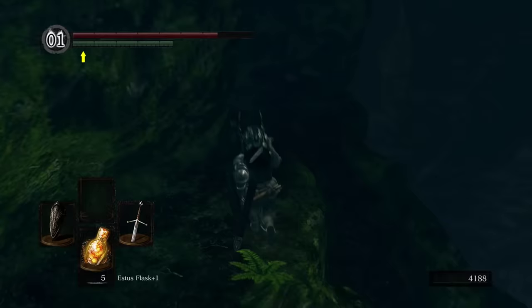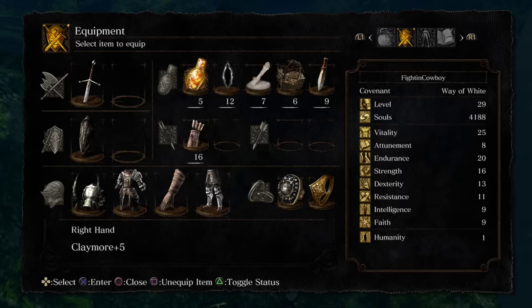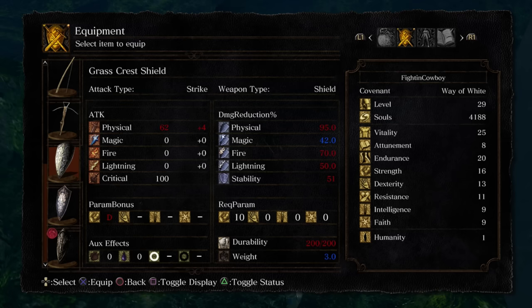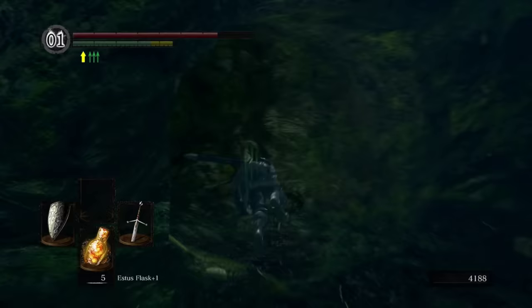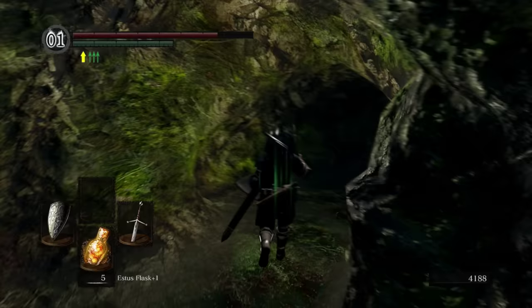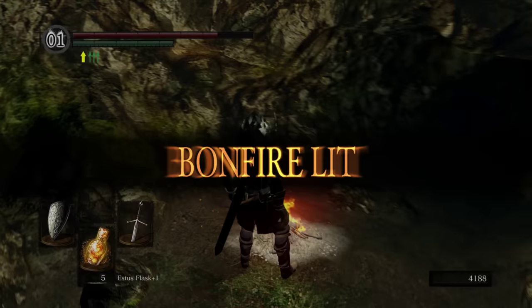As for the Black Knights and their weapons, very late in the game there's an area where you can farm them to get those weapons if they don't drop. Go ahead and get the Grass Crest Shield. This is probably gonna be one of the main shields you use for a large portion of the playthrough. It provides an effect similar to the Chloranthy Ring, increasing your stamina regeneration, which is very nice.